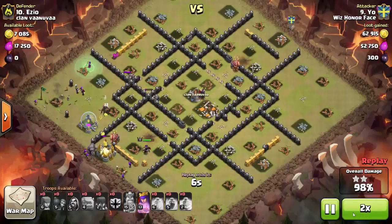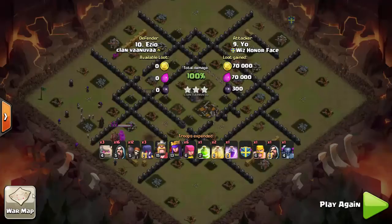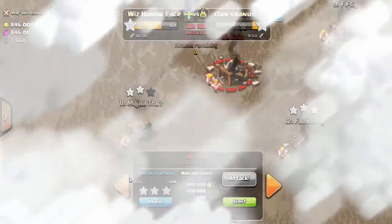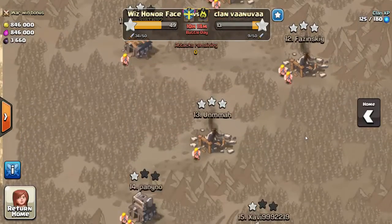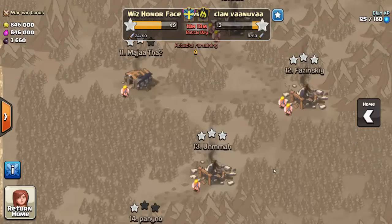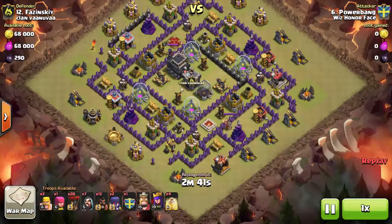It's good to see a standard GoWiWi every once in a while. It's wise to use it on spread-out bases like that one — not a lot of walls, large compartments so troops can move around freely. The next raid is by myself, Power Bang, on number 12. This is a HoloWeeWee raid on a famous base called the Baconator.